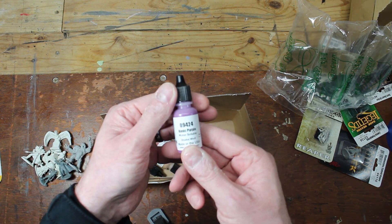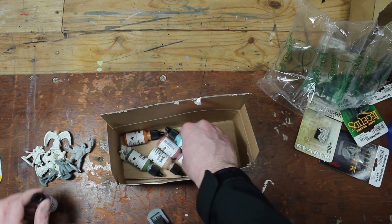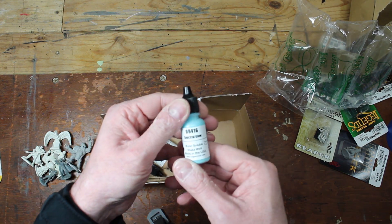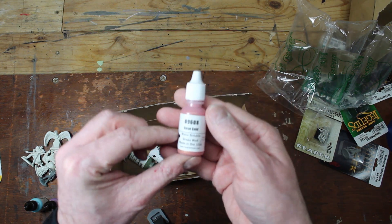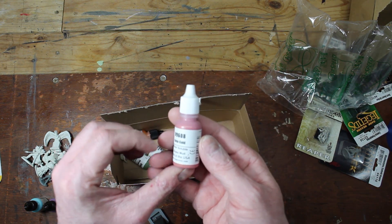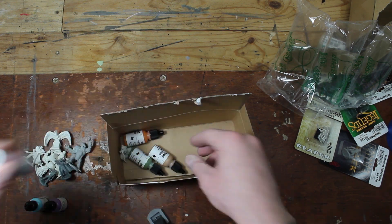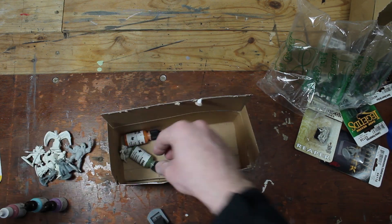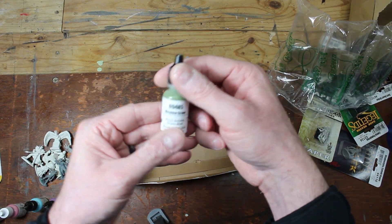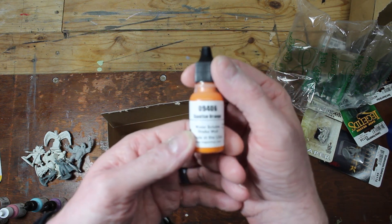The paints that come in every set currently are Ruinic Purple, Spectral Glow, Rose Gold — which is a great color, they offered it as a promo paint and now it's normally in their line — Warrior Flesh, Metal Green, and Sunrise Orange.